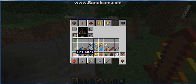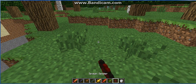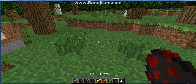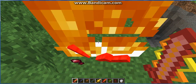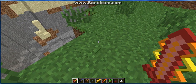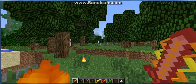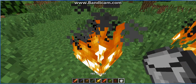First we have the Firesword. If we spawn a spider, it will take three hits. And if you right-click, it will send little things flying. And it gives you fire resistance for five minutes.